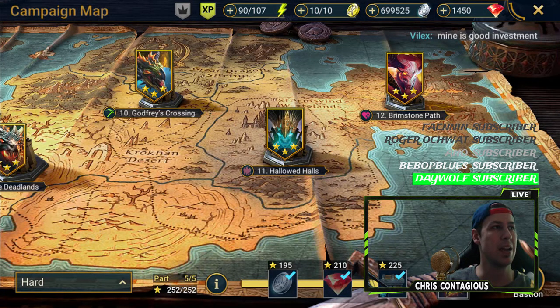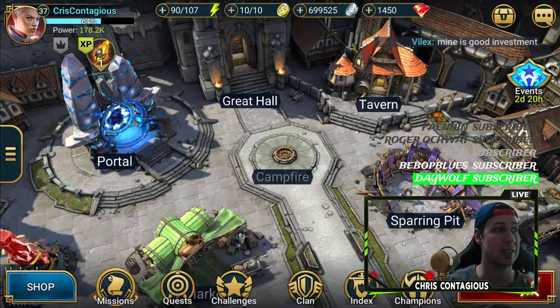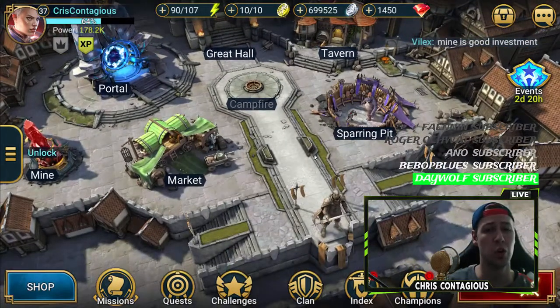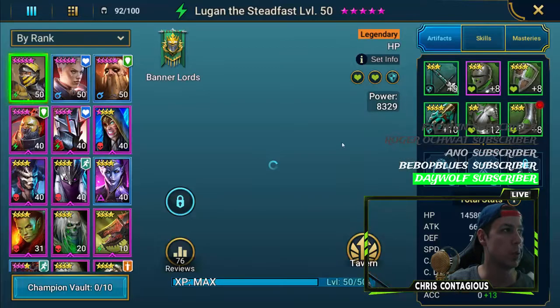What's up everyone and welcome to my channel. My name is Chris Contagious and today I'm bringing you guys another Raid Shadow Legends video. In this video I'm going to show you guys how to solo with the Executioner Hard Chapter 12 Stage 6. So let's jump straight into it.